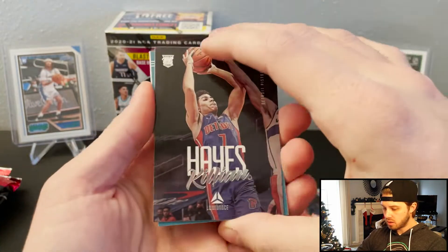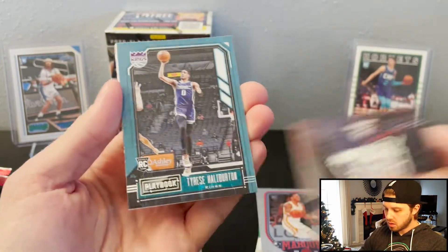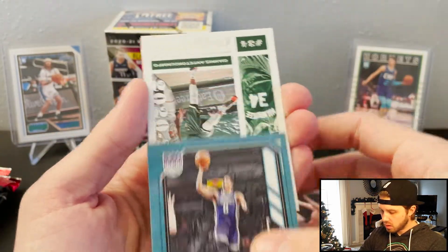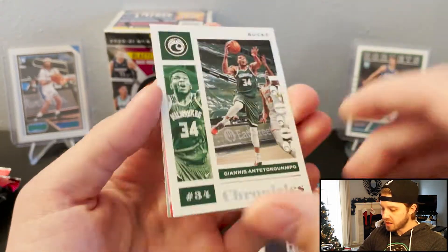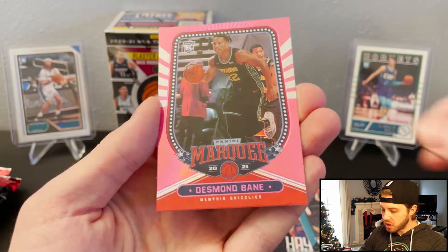Julian Hayes. Tyrese Halliburton — you like that. Giannis. All right, we got a pink Marquee, Desmond Bain.